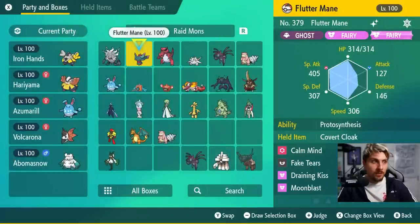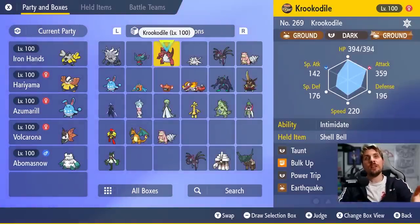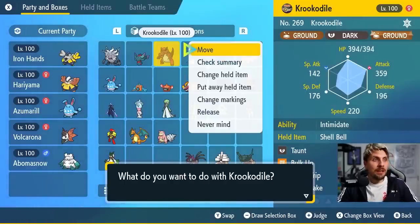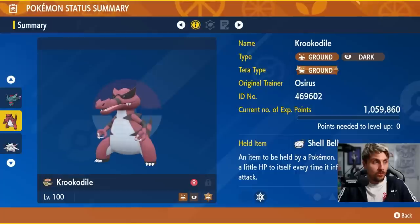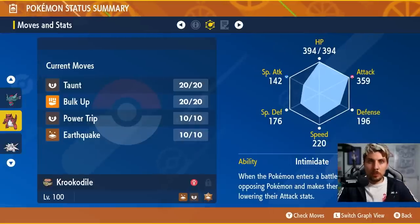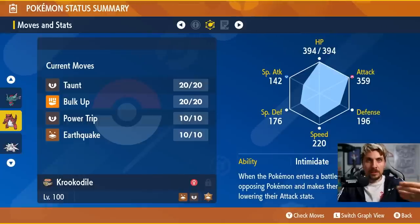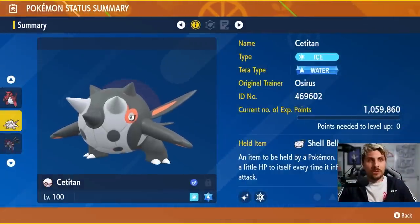The only drawback with Flutter Mane is its poor Defense and HP, so it won't take many hits — it's best when the opponent is a Special type attacker and not a Steel type. Next is Krookodile: a Ground type is essential coverage for Electric Tera-type raids. We give it Shell Bell, Tera type Ground, and a moveset of Taunt, Bulk Up, Power Trip, and Earthquake. Bulk Up boosts Attack and Defense, Power Trip gains power from accumulated boosts, and Taunt shuts down setup and status moves. Intimidate is its ability.